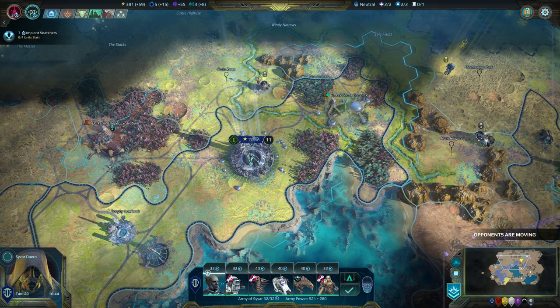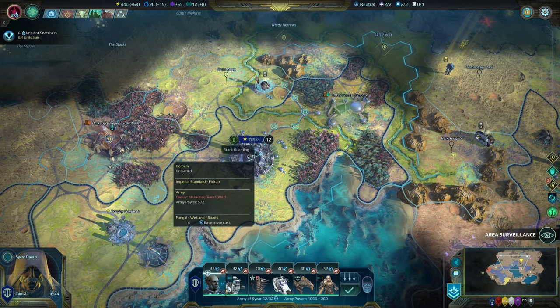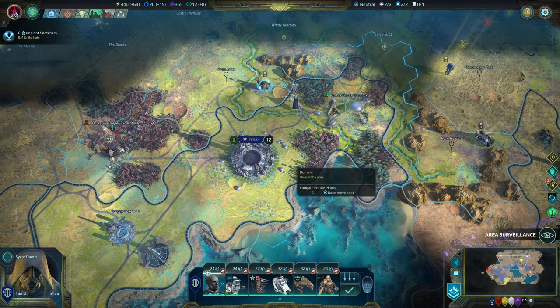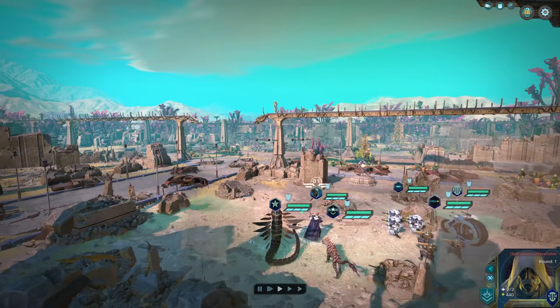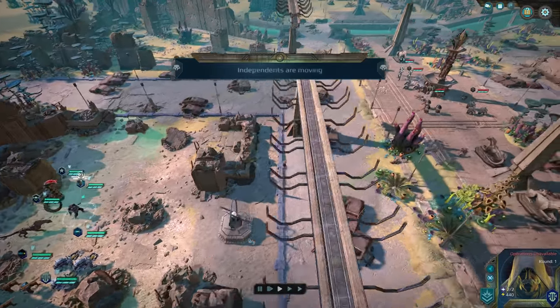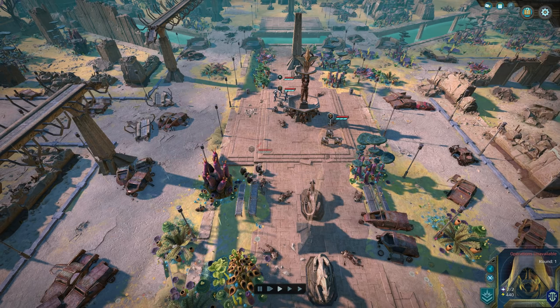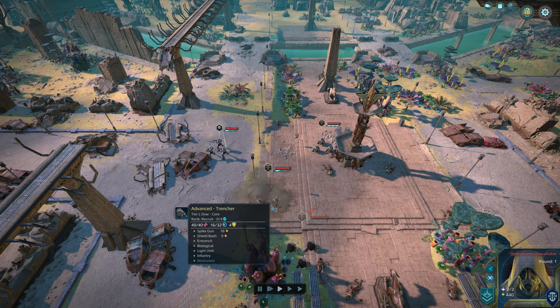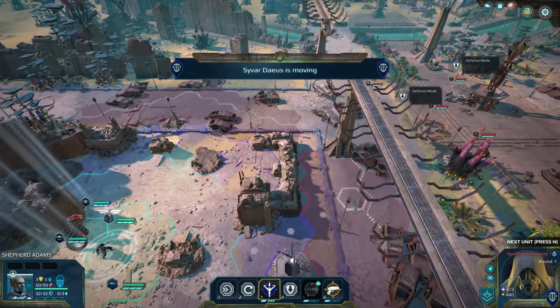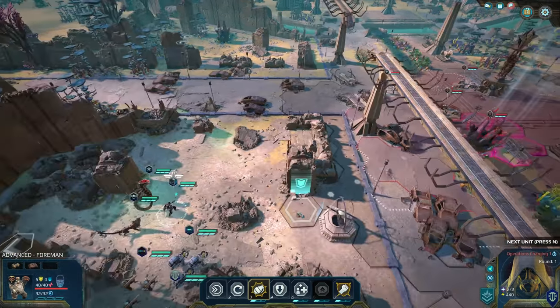Once this stuff has been modded we'll go and fight that. There we go — should be an easy pop, but let's manual it. I haven't manualed a lot of fights — the new auto combat system where you can retry is so good, but it doesn't mean you actually fight way less battles. Makes the game faster I guess, but the battles are cool. They have a couple of trenches — these guys have troopers and a foreman.